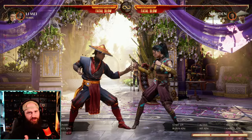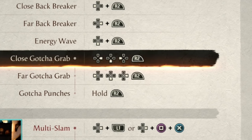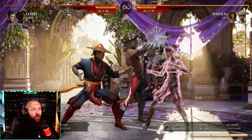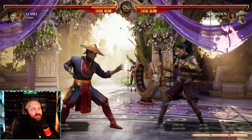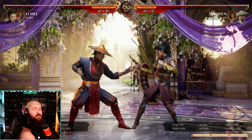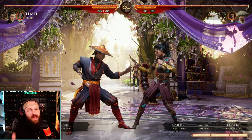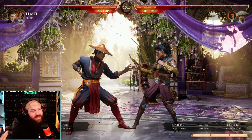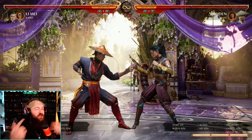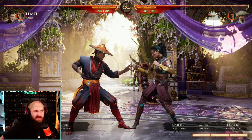Jax also has two different versions of the gotcha grab — close and far. Close is forward down back cameo, and far is back down forward cameo. When our opponent has their cameo on screen, we can call Jax, do his map move, hold cameo, and Jax will just wail on them. This does damage to the cameo, and while Jax is wailing on them, we can do damage to our opponent as well. That negates the opponent's ability to use their breaker, because you have to have your cameo available to do your breaker — so while Jax is going crazy on them, they can't use their breaker. It does have armor, by the way — Jax has the armor, you don't, so be mindful of that. It's a great shutdown tool to literally shut your opponent's cameo down, shut their breaker down, and even do a little bit of extra damage.